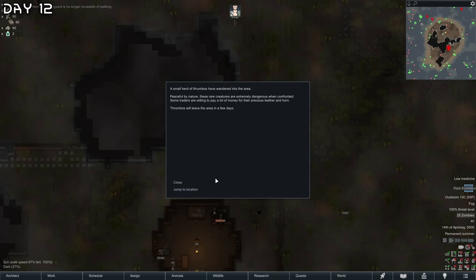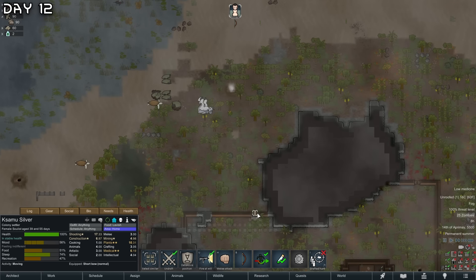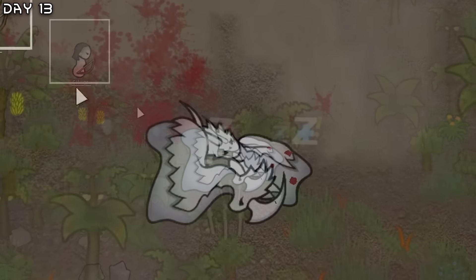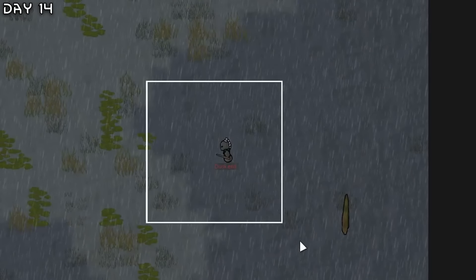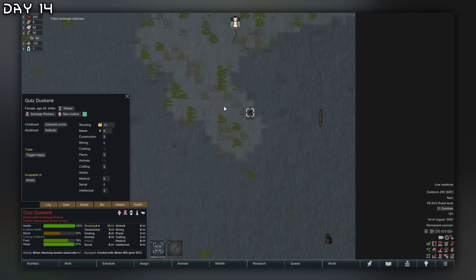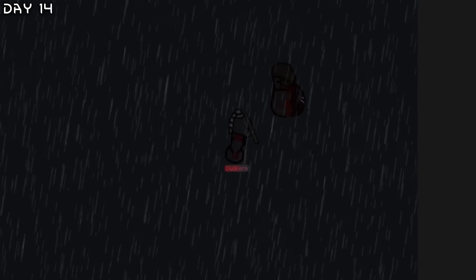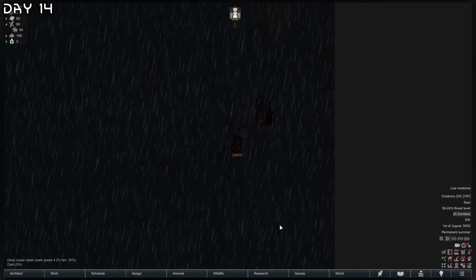Rare thrombos — what happens if I make them manhunters? Won't they attack the zombies? We managed to kill one thrombo. Another raid from wasters — an actual waster, which is quite bad in the early game. She will die to this zomboid. Wasters are like zombies already, so nothing will change for you, Dusk.